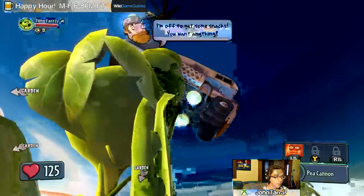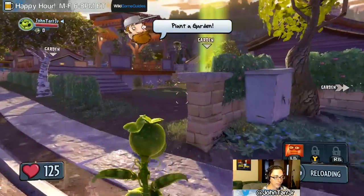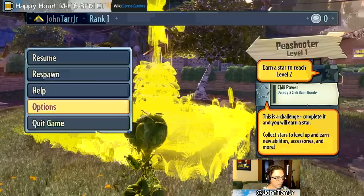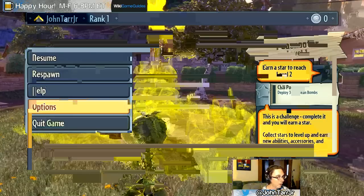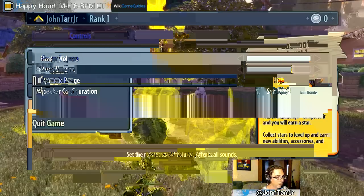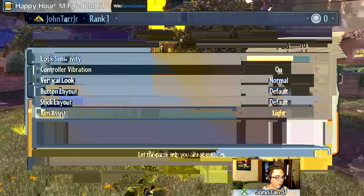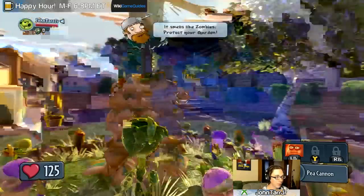Plant a garden. Let's look at the controls. Oh, does this not pause? Option, look sensitivity - let's crank that up a bit. Audio, miscellaneous. Light, heavy, off - I'll leave it on light. So there's no controller layout screen. It smells like zombies - protect your garden.